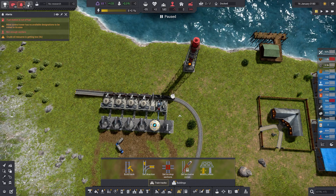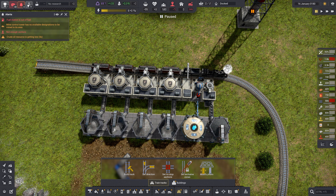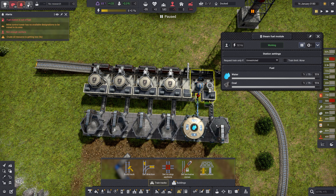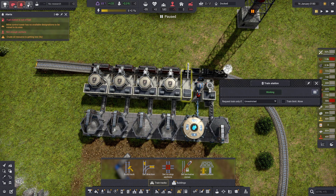So what we've got is just a simple four-car train. You've got the engine and the little fuel car — this is just a steam train. So you've got to set up a steam fuel module. You've got to supply it with water and coal. The next thing you have to do is get the train station itself, and then you've got to get modules. They can be set to load or unload. When you hit it on load, you see the green arrows putting it in. But we want to be on unload on this side, to take it out.